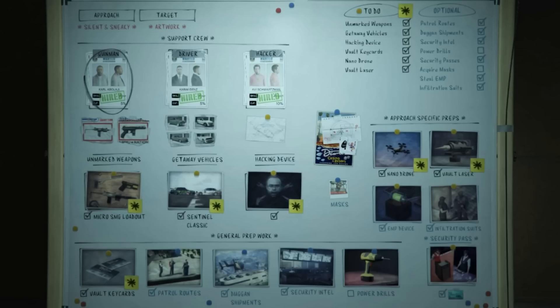I do recommend completing the Duggan Shipments prep for Silent and Sneaky. To be efficient with your time-to-money ratio, you need to do the Duggan Shipments, because it reduces enemy NPC armor — particularly their bulletproof helmets — so you can get clean headshots. You can complete Silent and Sneaky without them, but it's much more difficult and the time-to-money ratio just isn't worth it.